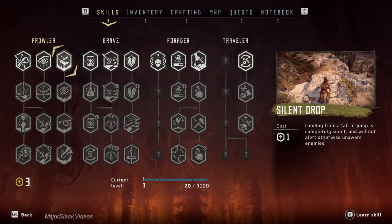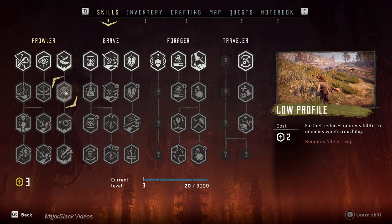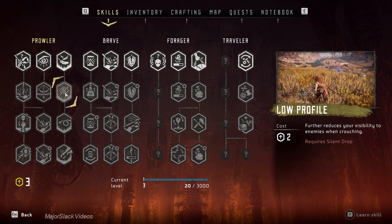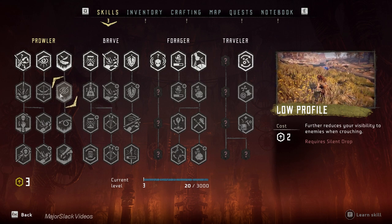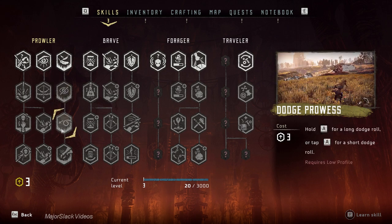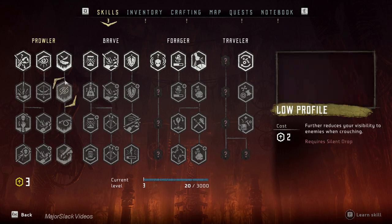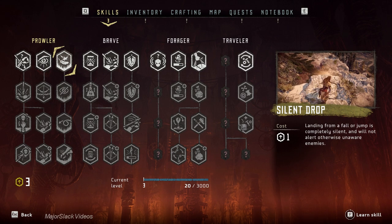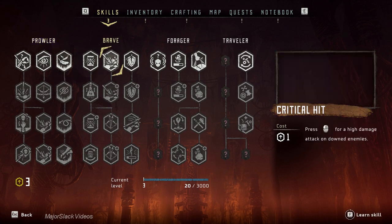Next: Silent Drop leads to Low Profile, which makes you more sneaky. Later you'll get gear or mods giving you a 10% bonus to sneak power; Silent Drop adds another 10%, bringing you to 20%. It also leads to Longer Dodges — very useful — and finally Quiet Sprint, which is fantastic: you can run around without alerting enemies. But invest in this when you have spare skill points after your priorities are handled; you can be sneaky enough in the opening part of the game without it.